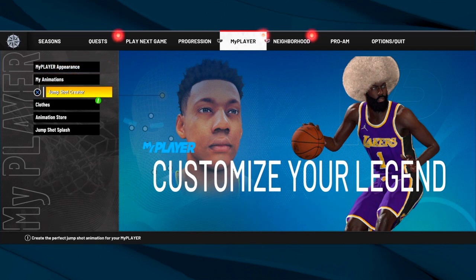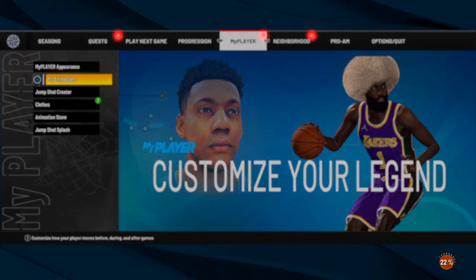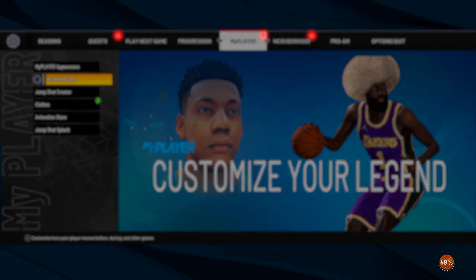You're gonna need two things: you're gonna need a 70 ball control to do this method, and you're gonna need a certain dribble move — a sig move. I'm about to show you how this works. But before I do that, I'm gonna show you on my hotspot just to show you how you can get your hotspots quickly by doing this method too.